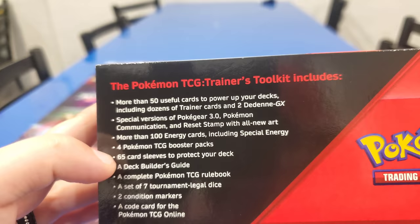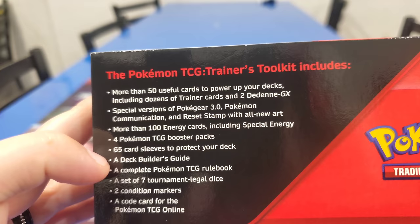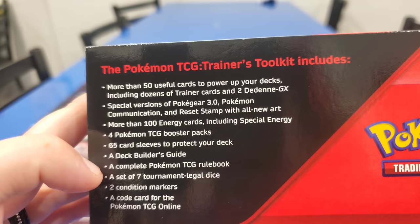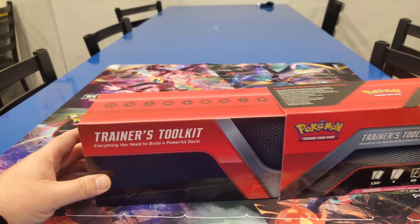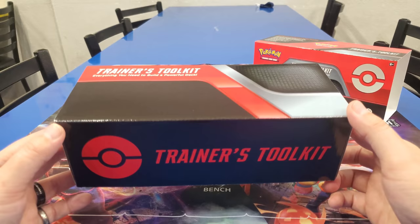In case you get robbed, Carl. A deck builder's guide. In case you get some secret rare crazy cards. A complete Pokemon TCG rule book - that should be interesting. A set of seven tournament legal dice, two condition markers, and then a code card for the TCG online. You guys ready? Brand new product, here we go. And then this even serves - it doubles up as storage for all of your cards. Storage is always good.